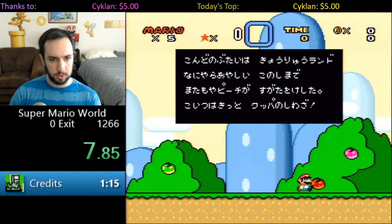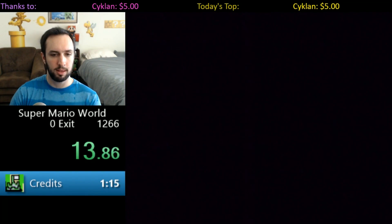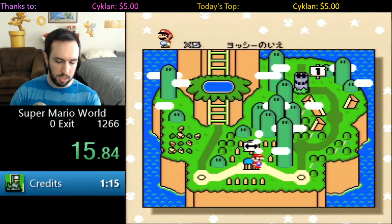The routes are actually very similar. The bulk of the time save comes from an alteration I figured out, which allows us to completely skip repeatedly spitting out red shells at pixel perfect x-coordinates.